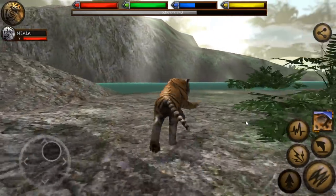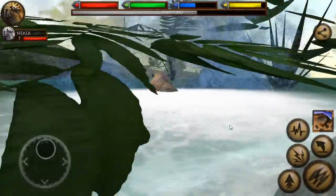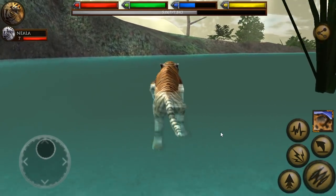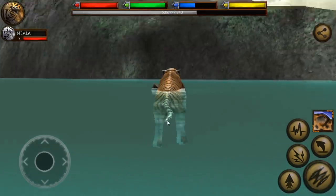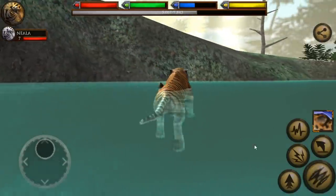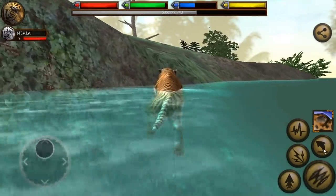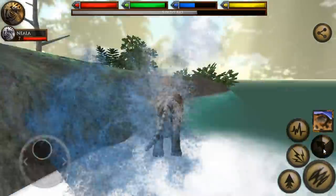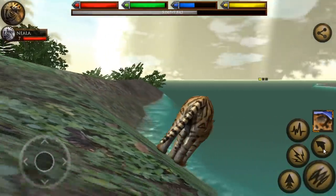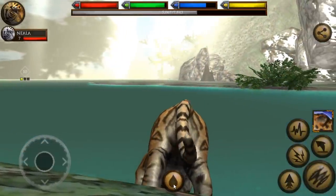We're going to swim back across after having investigated that den — pretty cool den, not sure if it's one I would want to raise our cubs at. We're going to look at that bridge up there. It looks so cool. We're going to see what it has to offer. Maybe it's got some really cool inscriptions on it or some hints at the ancient civilization that Nyala's tiger ancestors were in charge of helping out, oh so long ago.